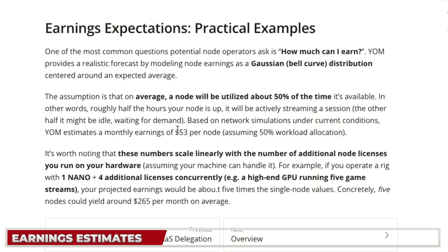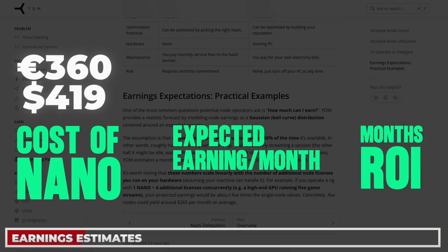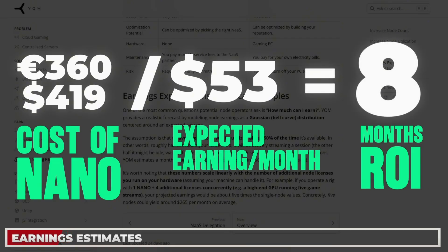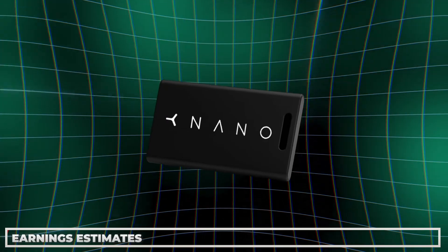If you can put five nodes on your machine — say an RTX 4090 with one Nano and four additional licenses — that should give you around $265 per month. Even on a single node at $53 per month, the ROI calculation is: 360 euros (roughly $419) divided by $53 per month equals approximately an 8-month ROI. If that holds at TGE token price, that's the fastest ROI of any DePIN project at the moment, which is pretty decent.